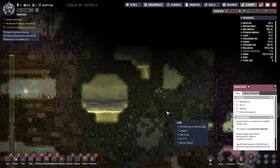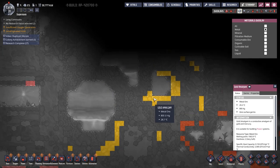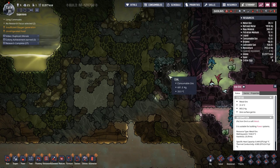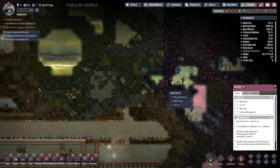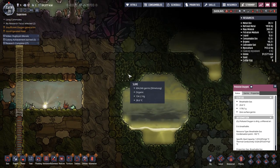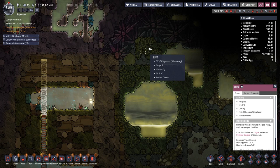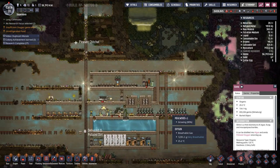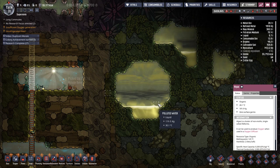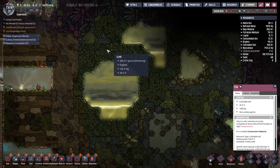Let's talk about the slime biome and what it can do for you. The metal in here is gold amalgam, which has a higher overheat temperature than copper — really good for building machines. This biome also has a little bit of iron and some coal from the neighboring caustic biome. It's got a lot of slime with slime lung germs to avoid. The slime can feed mushrooms for a better food source, or be turned into polluted water and algae through refinement. There's also algae we can turn into oxygen, and clay we can turn into ceramic.